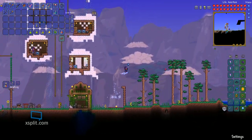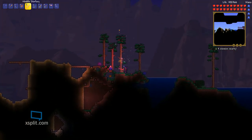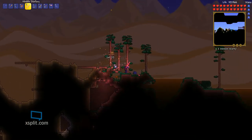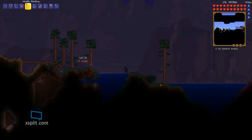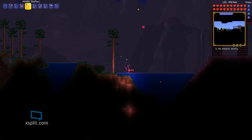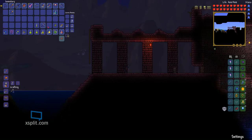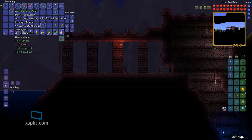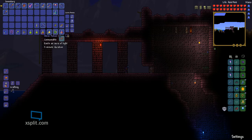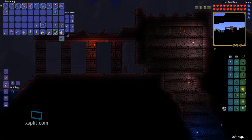I'll see you at the dungeon. Alright guys, I've got to the dungeon, just over to the left, and just built a little bit of a platform — even though we probably won't need it — just to run on to help us kill him. Let's not use the shine potion when we press buff, so as to not waste it for when we're exploring the dungeon.